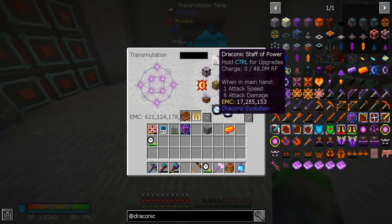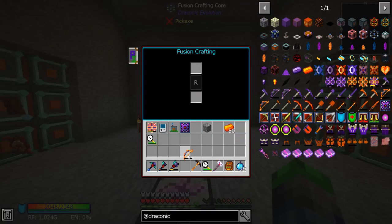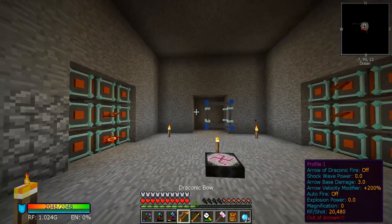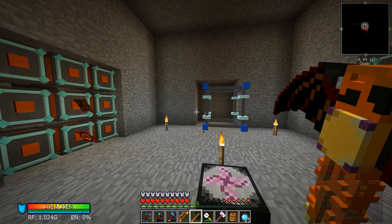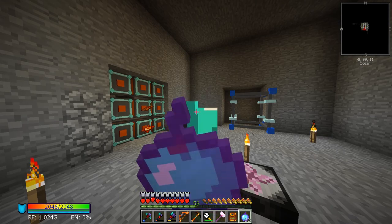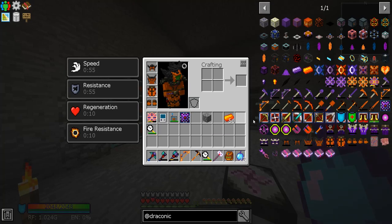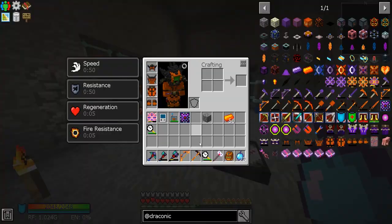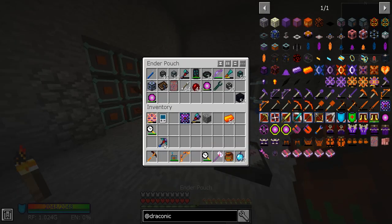Let's go ahead and drop this in here, pick it back up, and charge it real quick. Now we can make a ton of these if we wanted to, which is good. Let's drop the bow in there — now we have the draconic bow. We'll probably need to get Infinity on this. The dig AOE is only one by one, which makes sense. So we have the bow and I want some more attack damage — we need arrow damage.